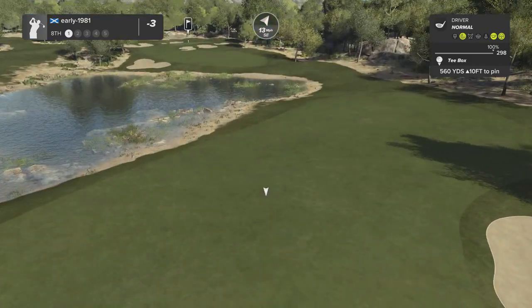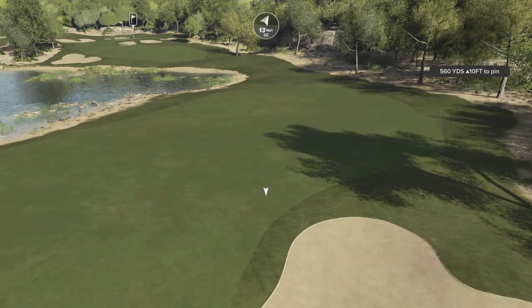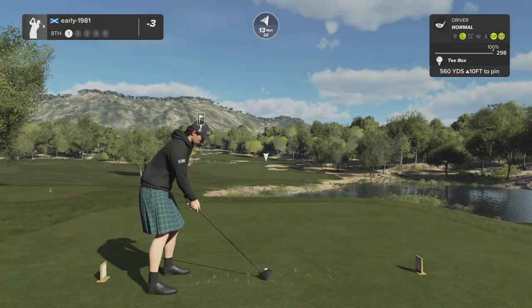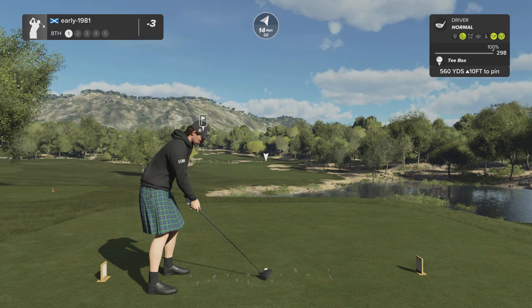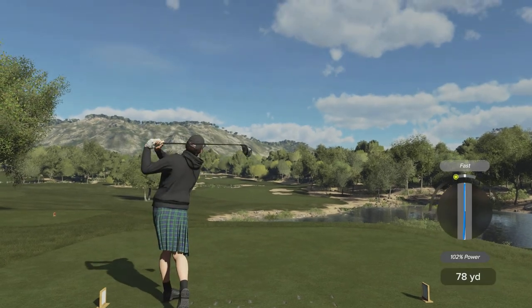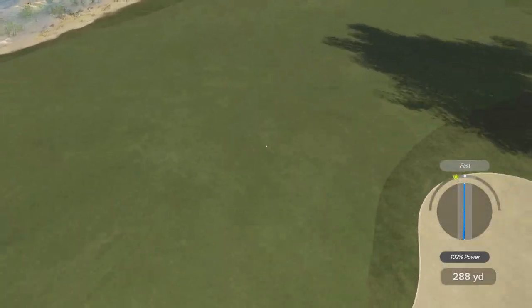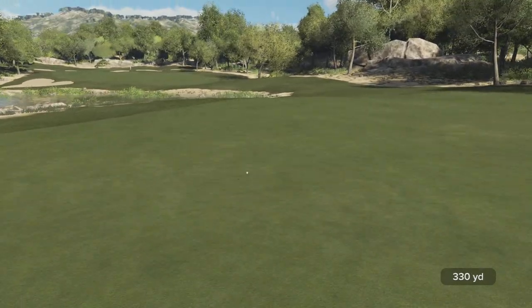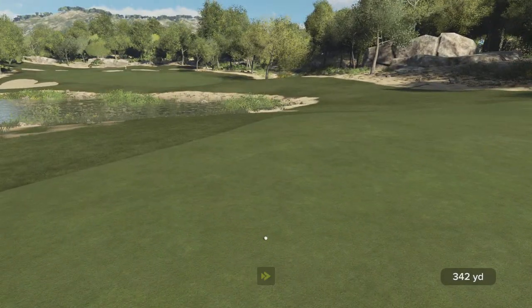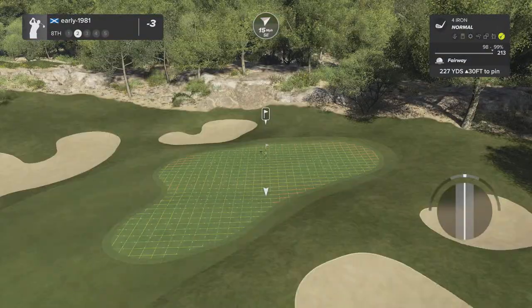Hole number eight — 560 yard par five. Just going to fully commit with driver, play for the center of the fairway, leaving an elevated approach shot into the green. Swinging well so far — tiny bit fast but allowed for it. Monster drive, 342 yards, leaving me 227 yards out, 30 feet uphill.